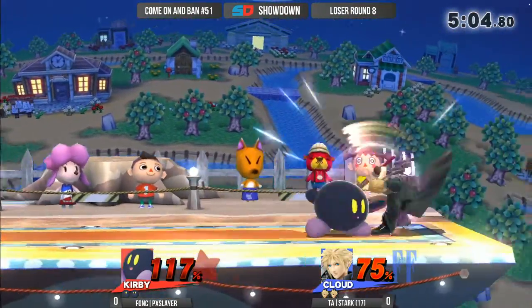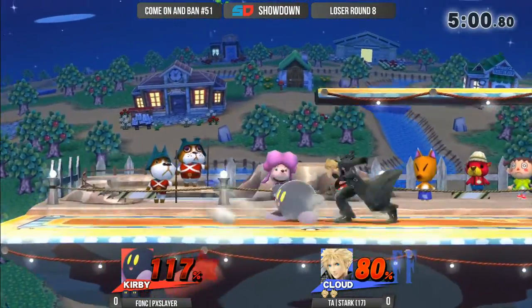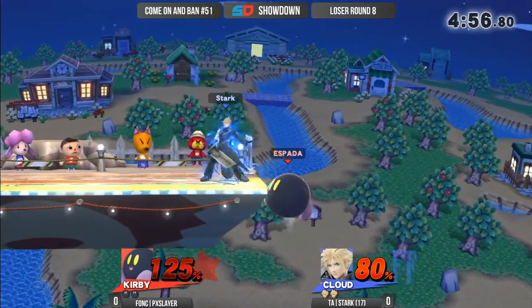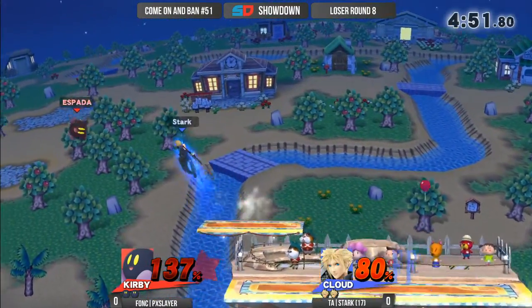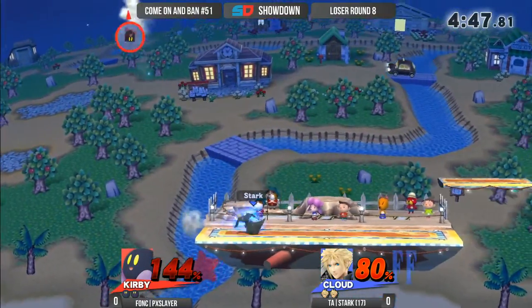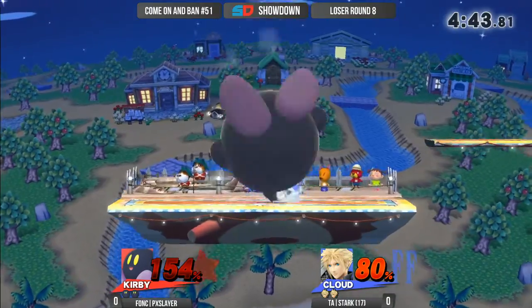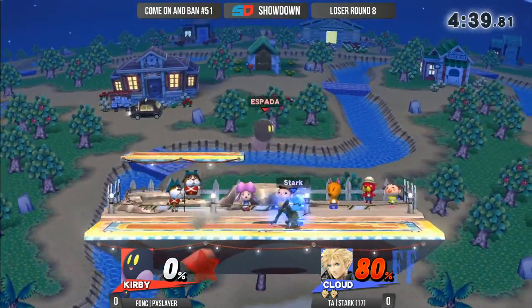A thing with pxSlayer is he doesn't utilize the typical Kirby combo. If he does a down tilt, he'll go to a grab instead of like a down smash or a forward smash like most Kirbys. You can DI that away though, get out of the range of the forward smash or the down smash. That up air hangs out forever. Got the weak hit and still got the kill — just a tip.